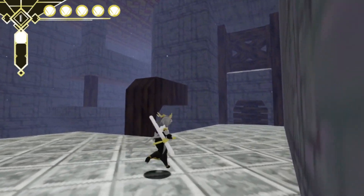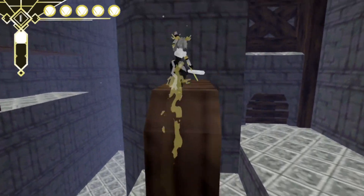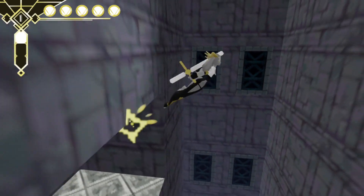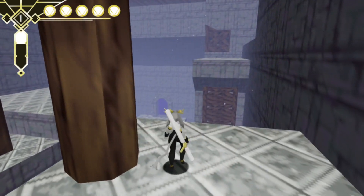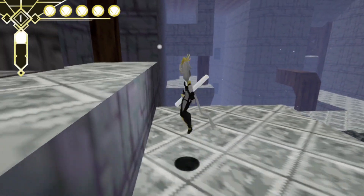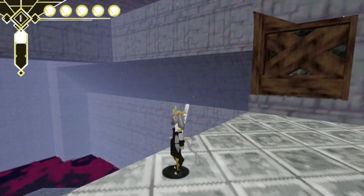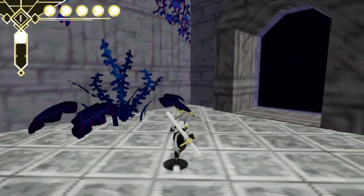I'm kind of getting the hang of the wall run as well and how it interacts with the other moves. It's always nice when games like this have relatively easy moves to do as well, but I kind of just jumped up there to see if there's anything up there. It doesn't look like there is though. Might go back there later to see, but that ledge looks pretty blank.